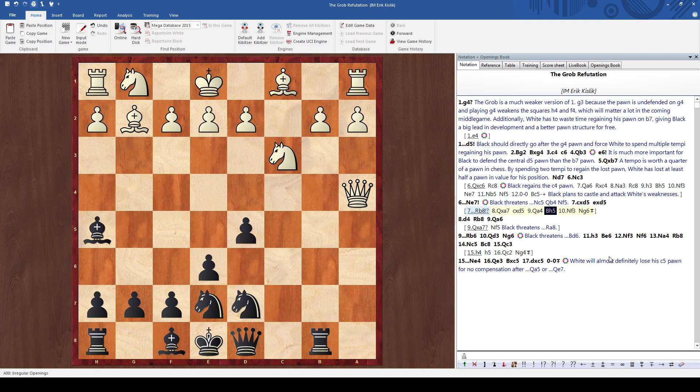When I checked this with the computer, this had a score of about minus one point, almost one and a half pawn advantage for black at pretty high depth — depth 35. So this was pretty convincing for black, almost winning for black pretty much already on move seven, which doesn't happen in any of the main openings. This gives you an idea of how bad the GROB is against correct defense.